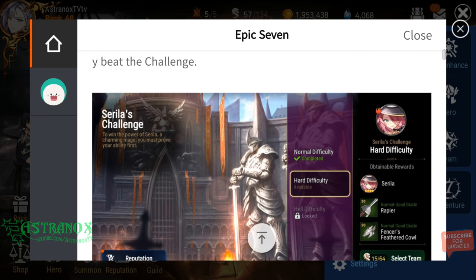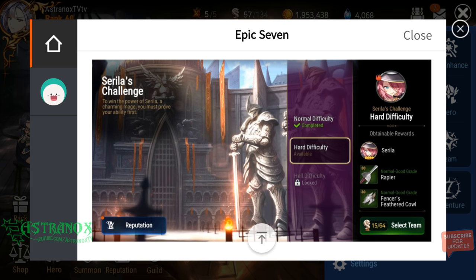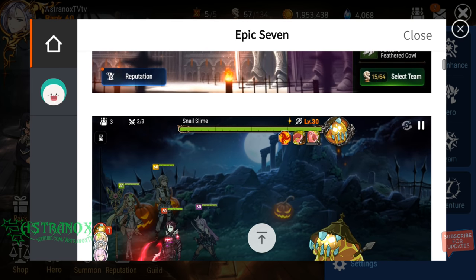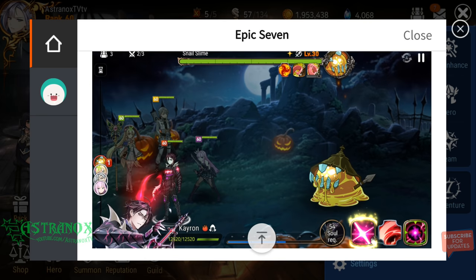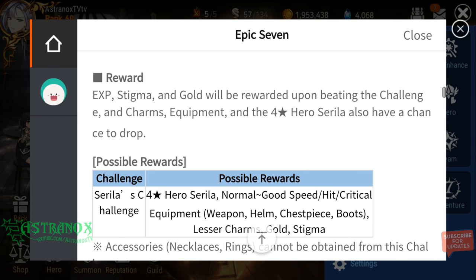Cirilla's a four-star fire mage. She's definitely worth getting as a free-to-play player. If you spend money in this game and have a bunch of five-stars, you might not want to use her, but I'll do a guide and review for her later on.